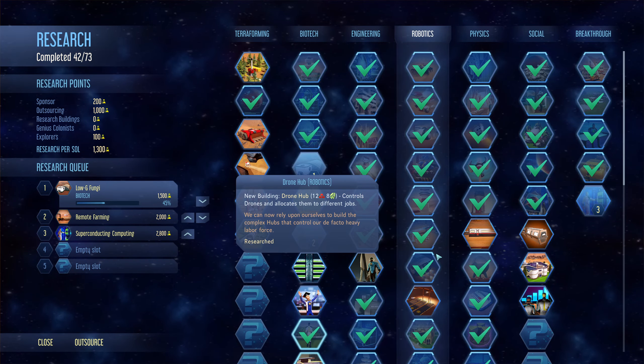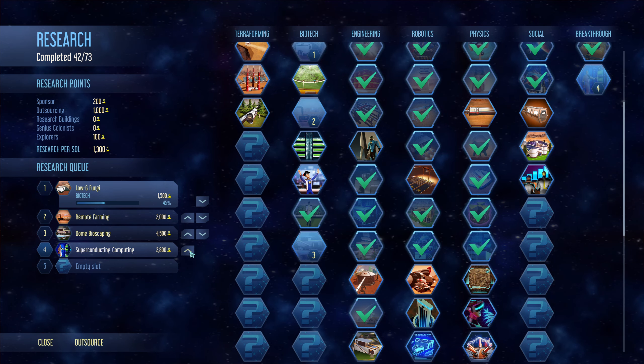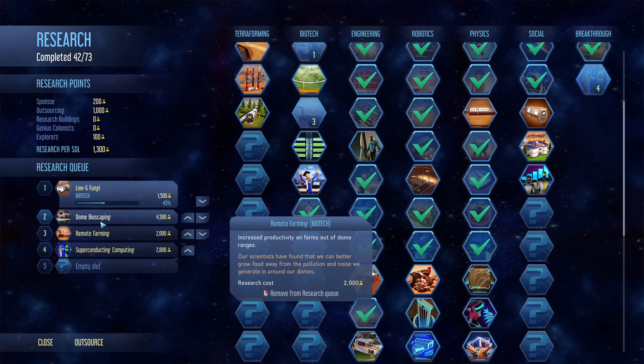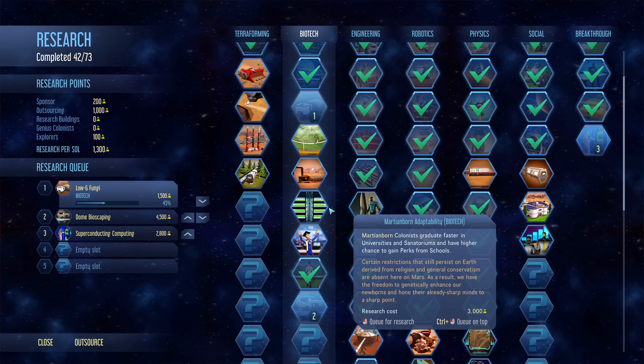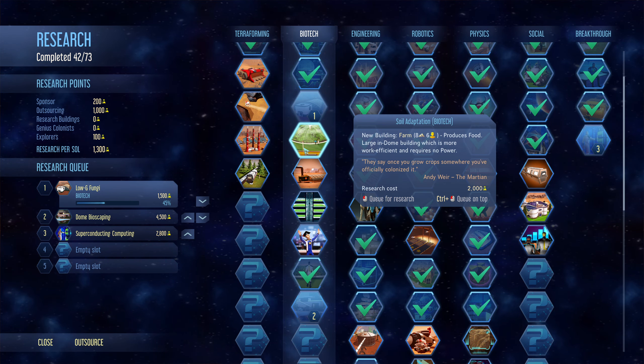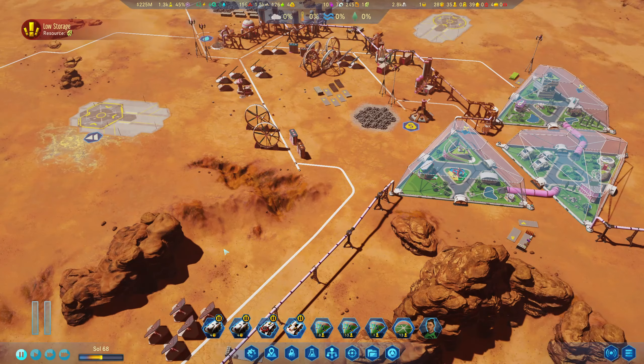What did we unlock? Basic domes have improved comfort. This is what we needed all along — this type of stuff is just amazing. Improved farming outside of the dome is pointless though. I am tempted to get one of these heaters to start heating up the planet a little bit — maybe we try that.